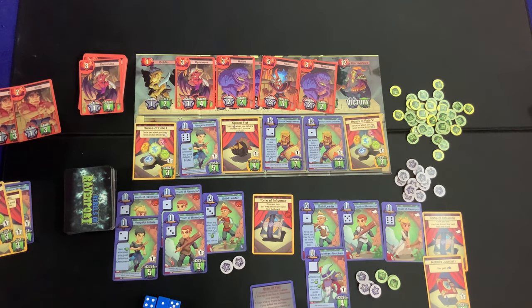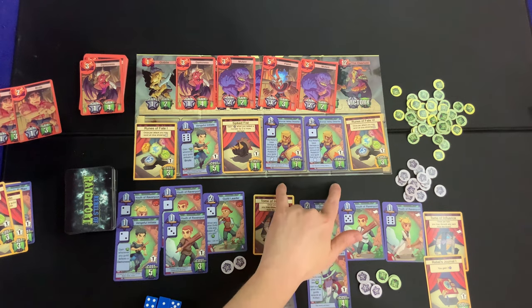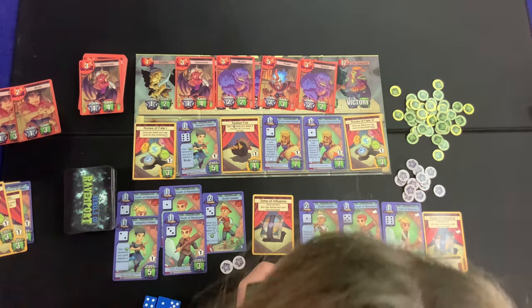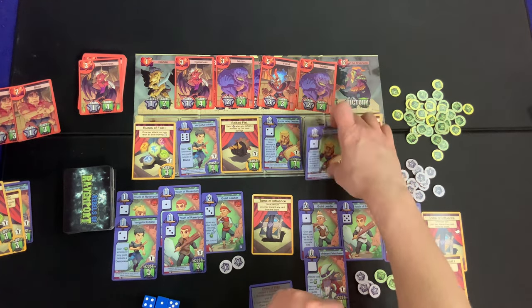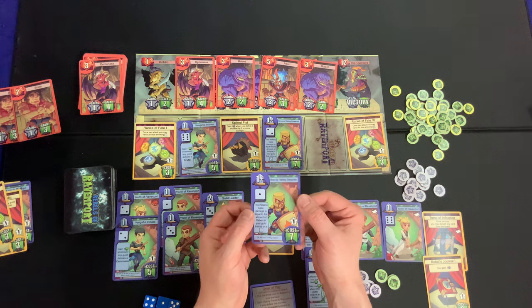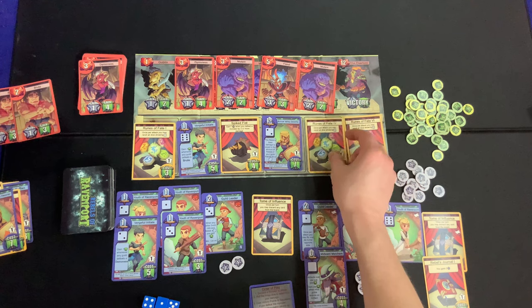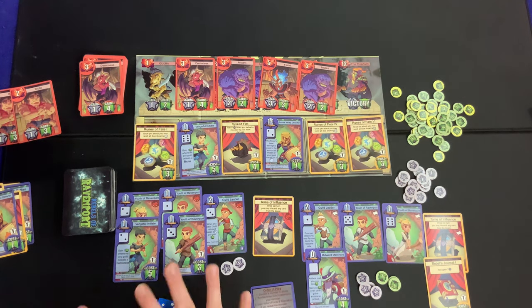We have no reputation tokens, so there's nothing to buy. We can at least discard something we don't want our opponent to have. We consider the Rebels Base card — it deals damage equal to the number of rebels in your guild — but we'll get rid of it since we want something cheap to come up. That was a rough turn for this squad — very boom or bust with this asymmetric guild leader.